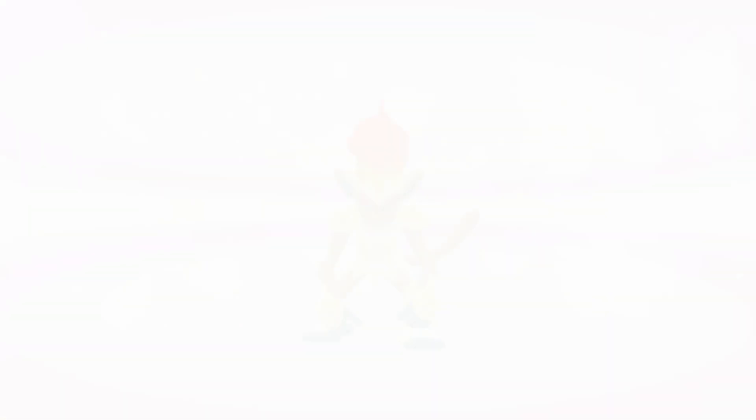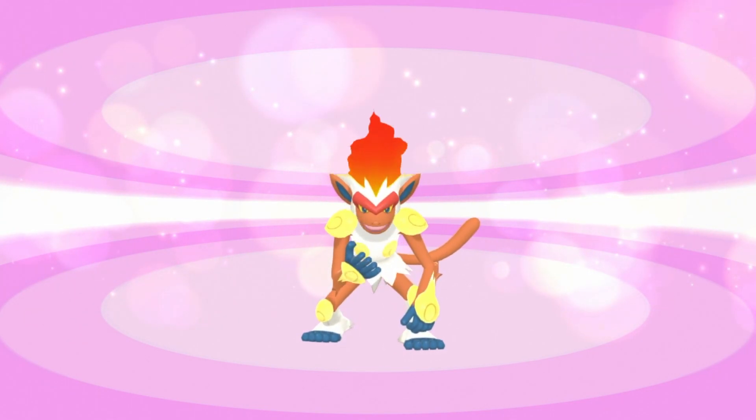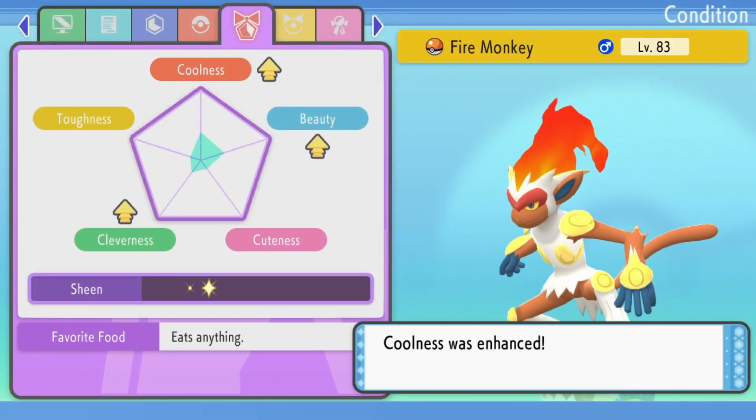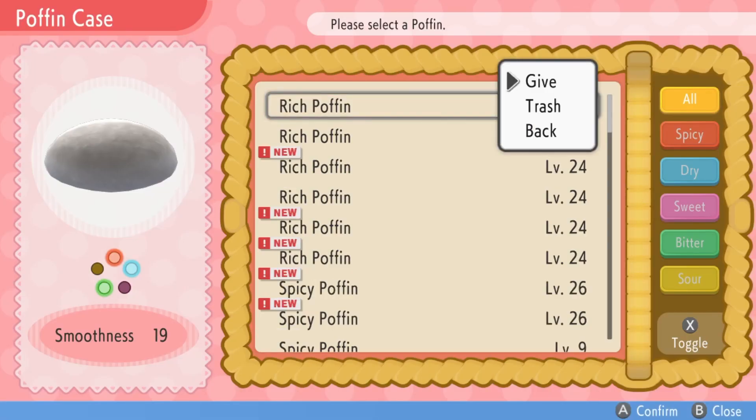You want to try to do this with Poffins that are level 37 or higher to get the highest maximum benefit, because the sheen limits how many Poffins your Pokemon can eat. So once you get one stat to its highest, you don't really want to feed them that flavor anymore — you want to focus on some of the others, depending on what contest you're trying to enter the Pokemon into.